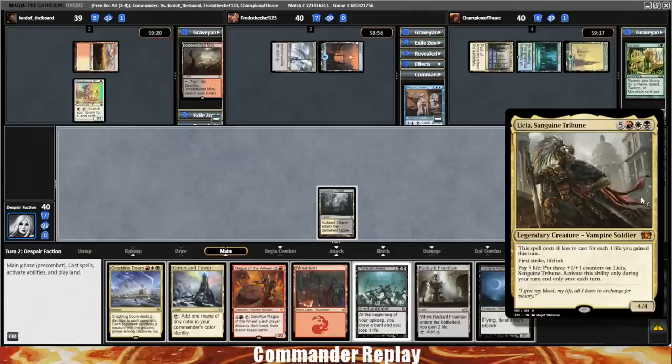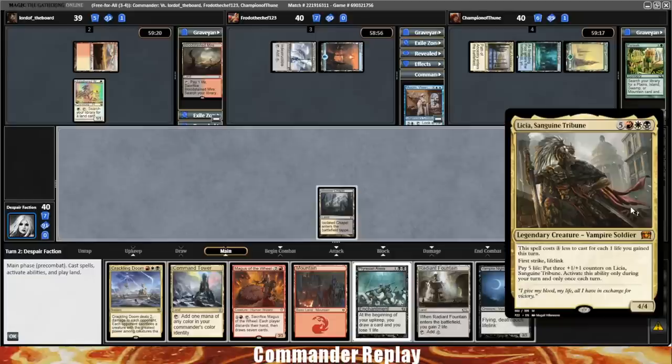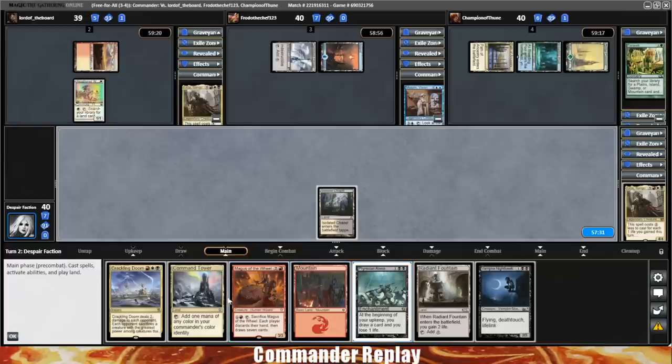The problem is it is a high mana cost, and recasting it does become an issue. But we'll see what we've got going today. Today's decklist was built by Jason, a GoFundMe donor — thank you to Jason. We also have Lord of the Board in the game with us, a Patreon supporter, piloting their own Leisha Sanguine Tribune deck. They said theirs is Voltron-focused, so we should get a good look at someone's Leisha deck today.